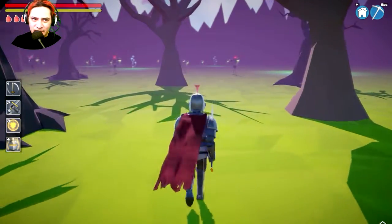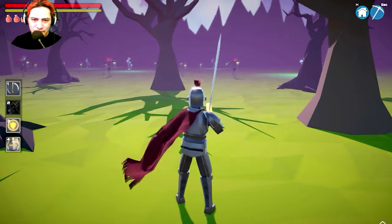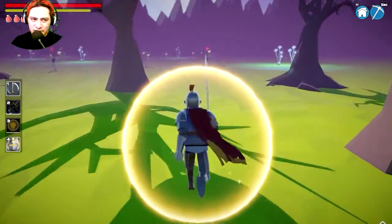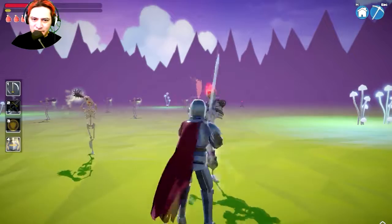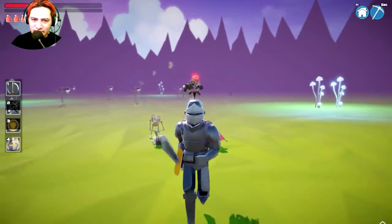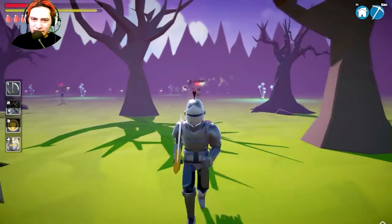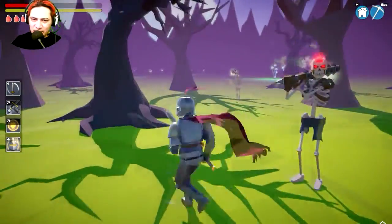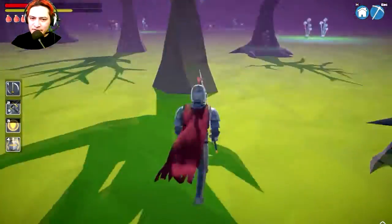He gets tired! If you hold Shift you can run, but you get tired. Wait — I have different weapons. I have a shield! Now let's see who's bad. The shield only lasts for so long — run away! This is actually scary.